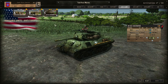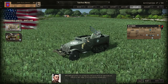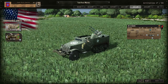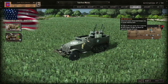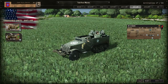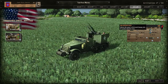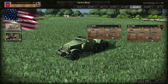Anti-air units protect your ground units from aerial threat by suppressing aircraft in range. The effectiveness of suppression is generally reliant on HE value — the MGMC has 16 HE power, making it very effective at close range. The CGMC comes with a 37mm gun which allows it to engage at 1000m range, doing damage before the enemy gets closer. Both are effective in their own roles.